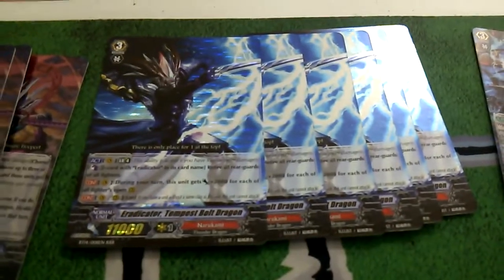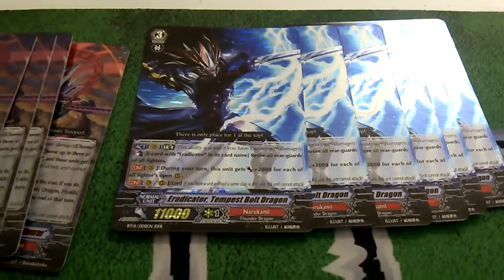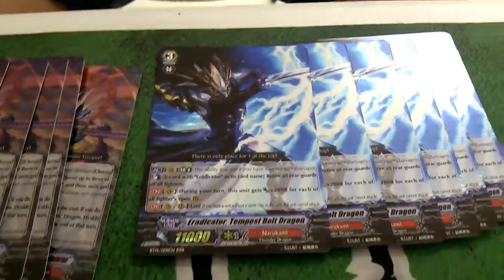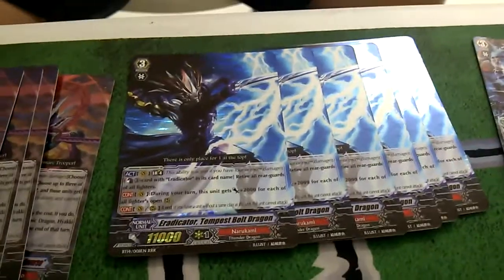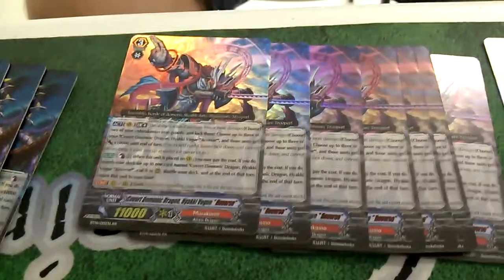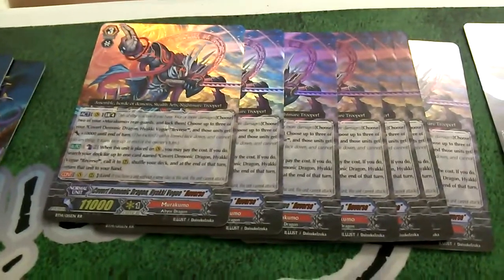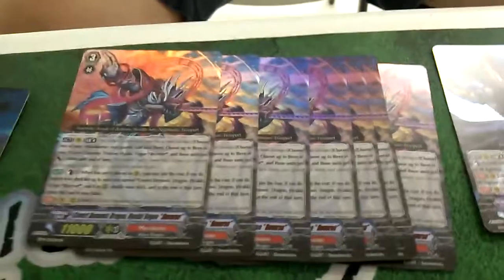Six copies of Tempest Bell Dragon — and that's a pretty cool card. I like the effects of the new Narukami bosses. I have seven copies here of Yaki Vogue Reverse, who is really cool. It's supposed to push Marocamo up to a higher level — we'll see how that works out.